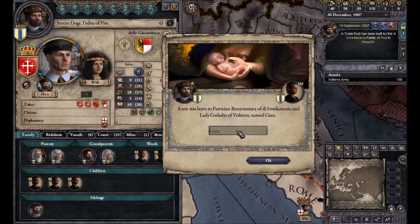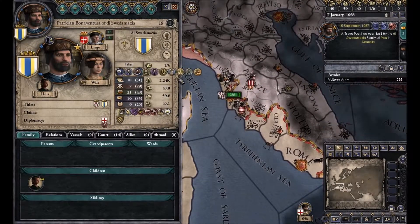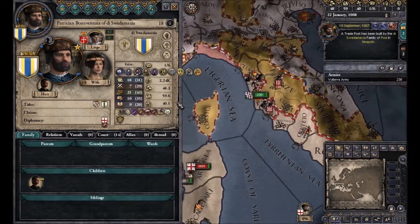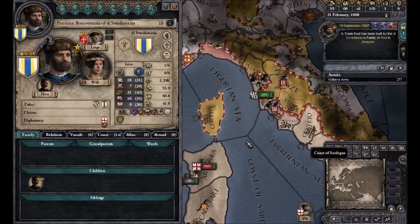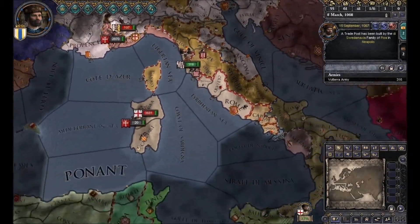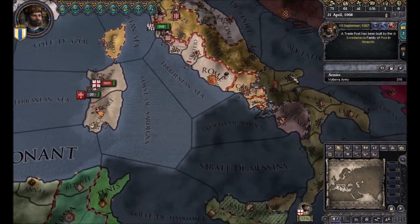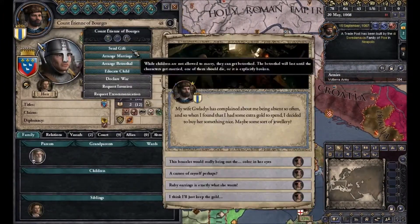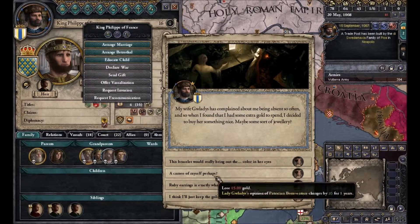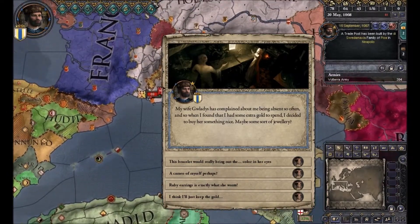We have a son and he's called Jan — why not? We pick a new ambition. Since the ambition is to have a daughter and have a son, I think — correct me if I'm wrong in the comments — it increases fertility. We want to take those. Even though daughters don't really interest us this time, it will be important later to establish diplomatic ties. Since alliances — we can't simply ally someone by pressing a button, we have to ally them by marrying off a daughter or a son to someone of their kin.